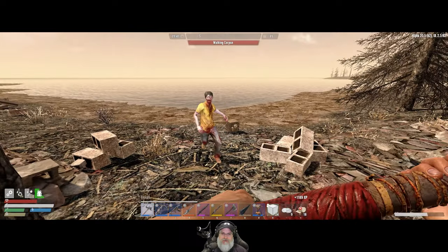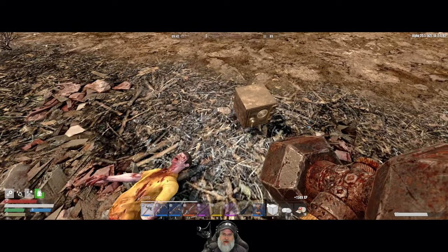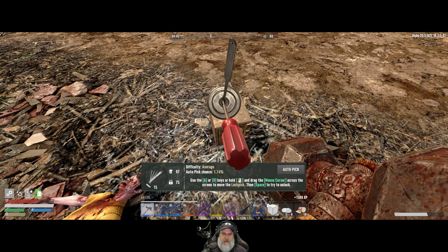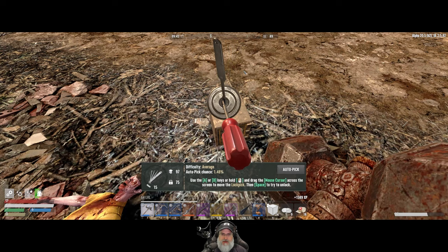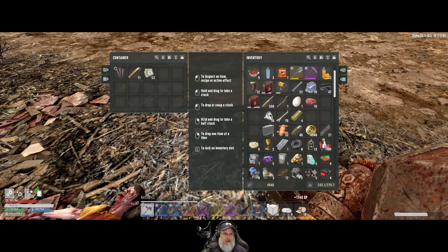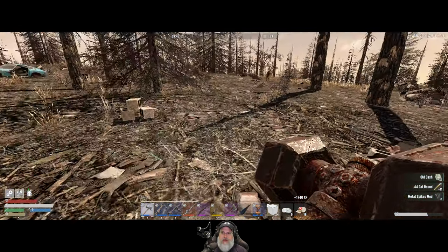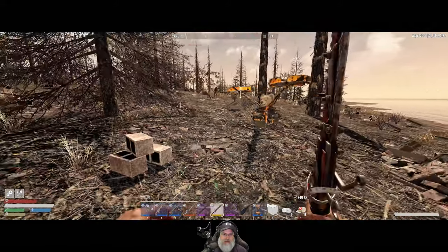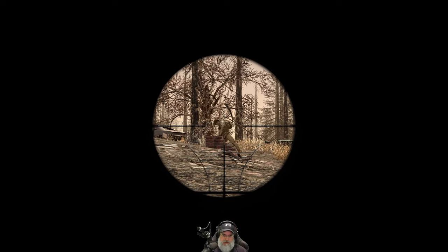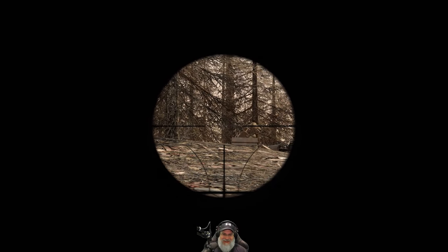Hey, there's a safe right there — and a Steve and a military guy over there. Let's open this sucker up. We'll use our lock picks and go counterclockwise. Look at that — one for one so far today. Metal spikes, a bomb — not bad, we'll take that. Let's take out GI Joe here.